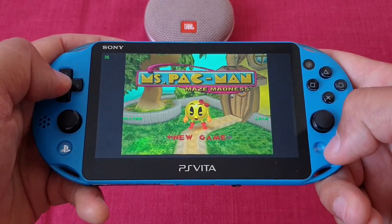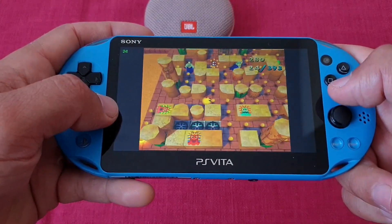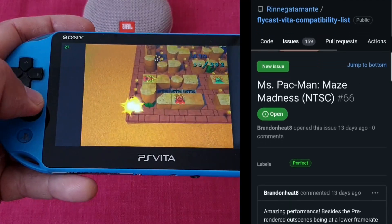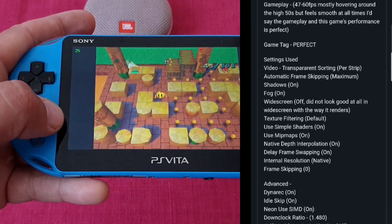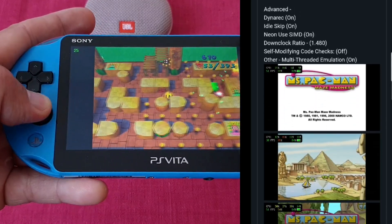Second is Ms. Pac-Man Maze Madness, also in the perfect category. The performance is amazing — cutscenes are a bit slower, but gameplay runs at full speed. By the way, if you want a more detailed description of a given game's performance, just go to the new Flycast compatibility list, click on a game, and it will show you all the necessary settings to yield the best results.